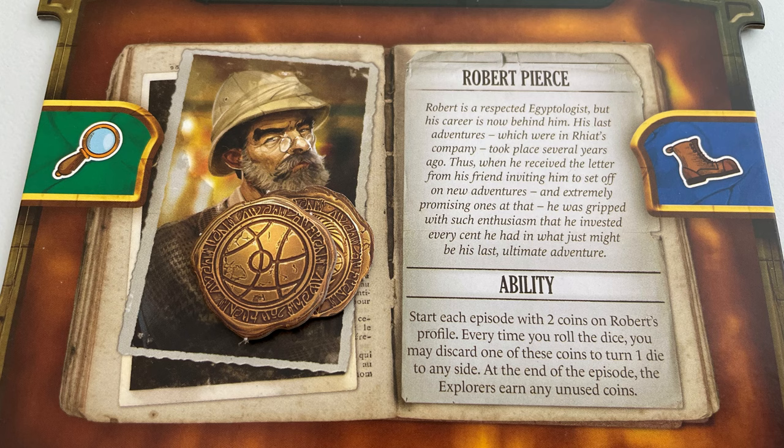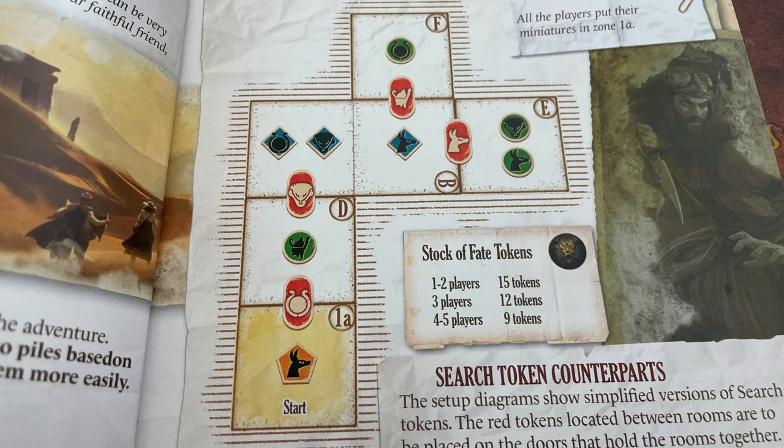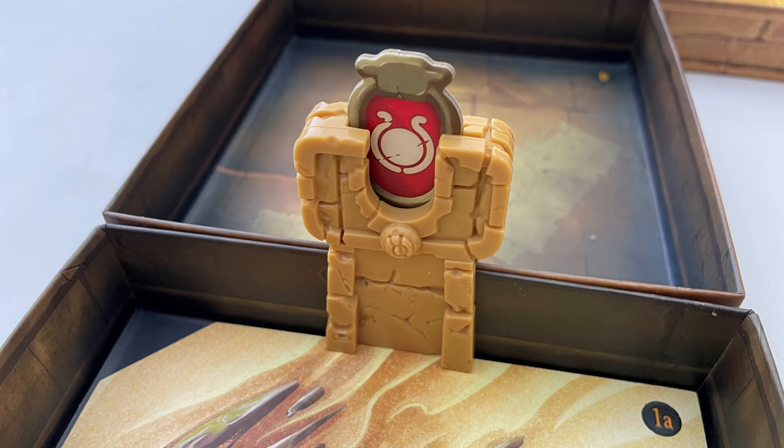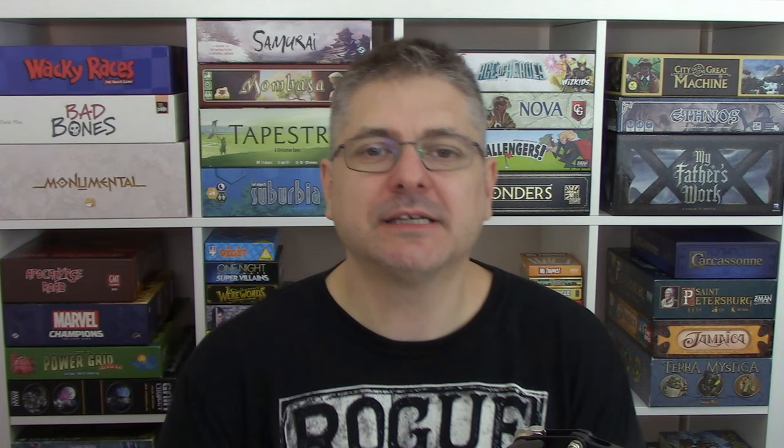Characters have abilities; Robert Pierce starts the episode with two coins on his profile, and every time you roll dice you may discard one of those coins to turn one die to any side. If you don't do that, at the end of the turn any coins still on Robert's profile I get to keep. The board is set up using rooms which are little boxes that all stack inside each other in the bottom of the main game box. The boxes are labeled with letters and the map shows you where to put them; the boxes are held in place by plastic doors. You push a token into the door and clip it over the boxes. Search tokens are also placed on the map in the relevant rooms.